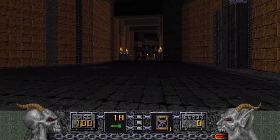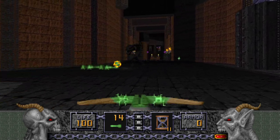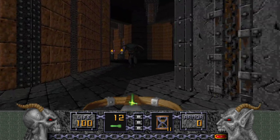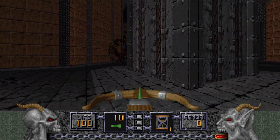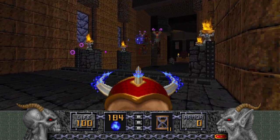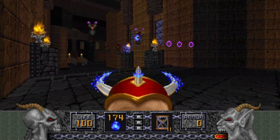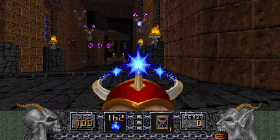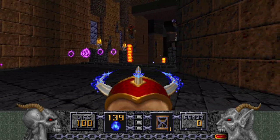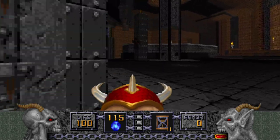You have to narrowly dodge those Serpent Fireballs if you want to get out of here. Yeah, like the Mancubus — the Serpent fires in a peculiar pattern. But it isn't completely like the Mancubus, because it also fires three projectiles at some points. And of course the Disciples are here, because they're always here.